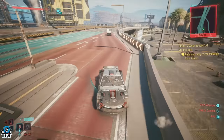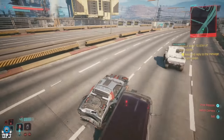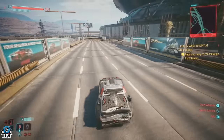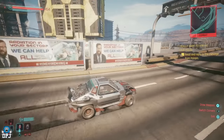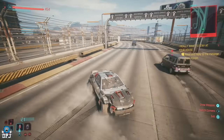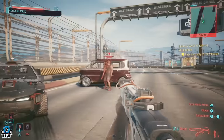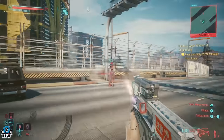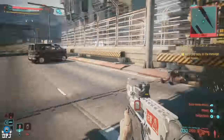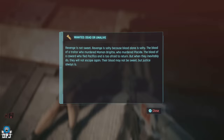Most people won't be aware of this, but gang chases - added with the last patch, I believe 2.0 or 2.01 - have a hidden detail. When you're being chased by gangs, if you stop to fight them, upon looting shards from their bodies, you can actually find hits on you and get information about them. It's pretty cool, and there are a couple of instances you'll see on screen. There's probably a little more to this too.